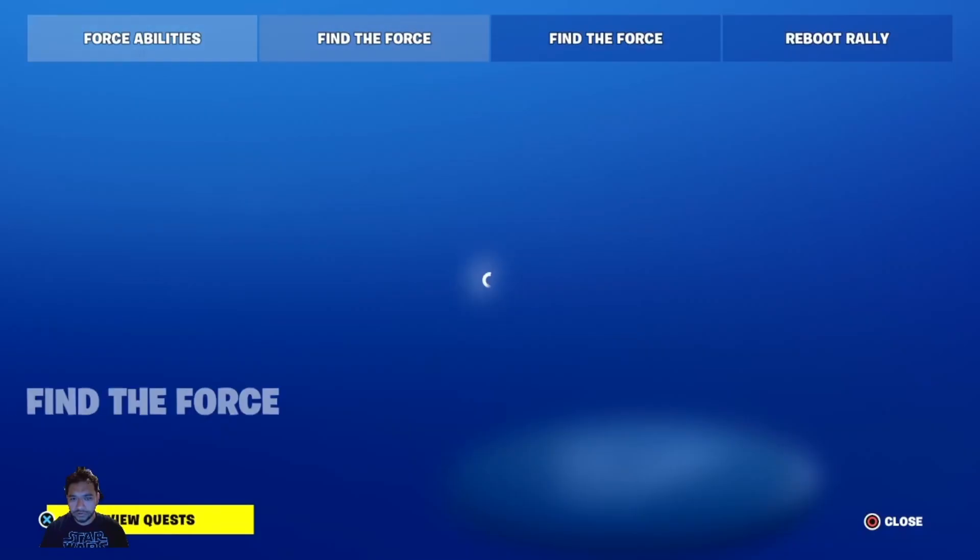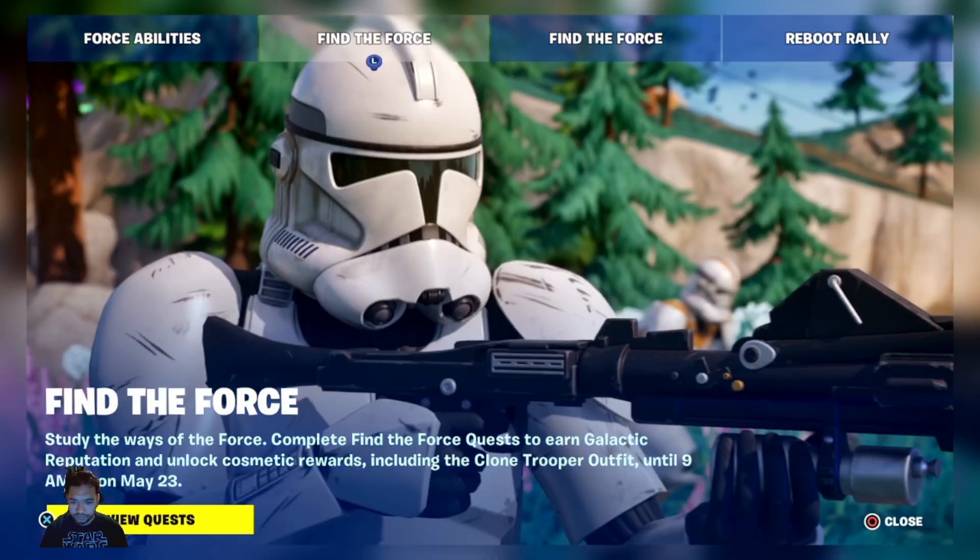Okay, so: Find the Force — study the ways of the Force, complete the Find the Force quest to earn the Galactic Reputation, unlock cosmetic rewards including the Clone Trooper outfit, available until 9 a.m. May the 23rd. So it's literally only about 20 days to do all that.